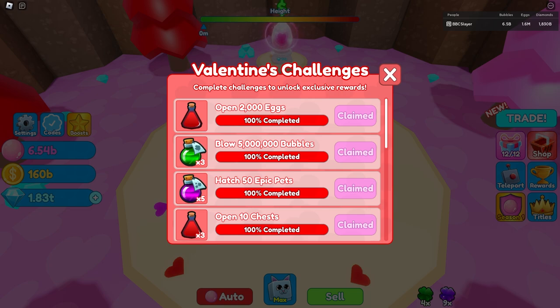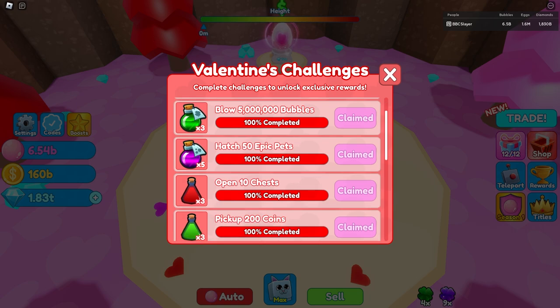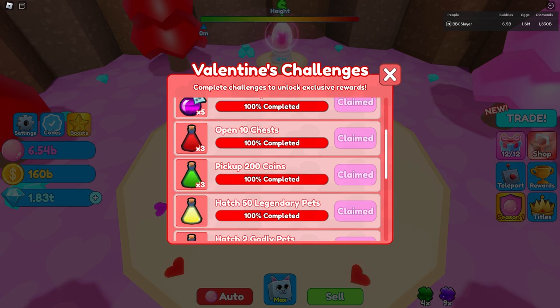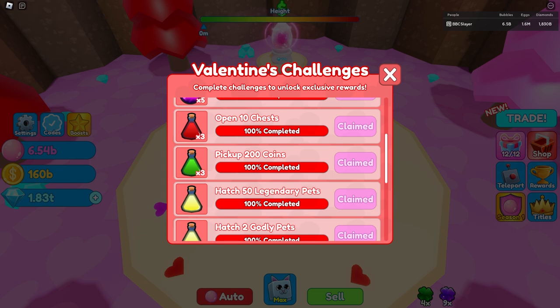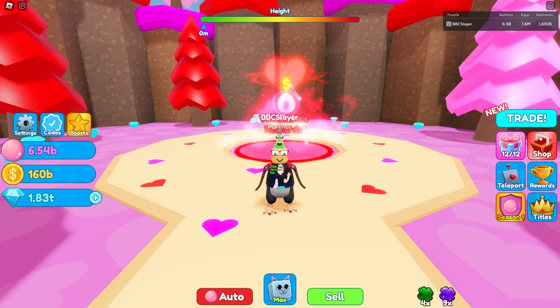The first challenge is open 2,000 eggs and get a one pet level. The second is blow 5 million bubbles and get three lucky potions. The third challenge is hatch 50 epic pets and get five godly potions. The fourth is open 10 chests and get three one-pet-levels. The fifth one is pick up 200 coins — about a 30-minute grind — and it gives us three Power 1 potions.